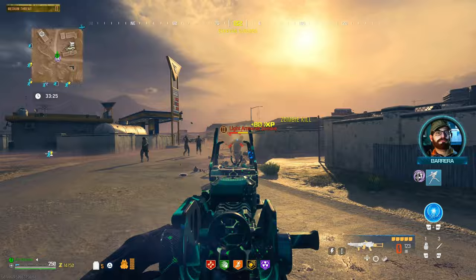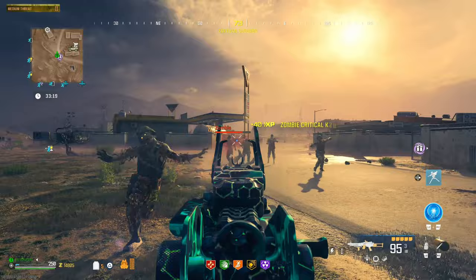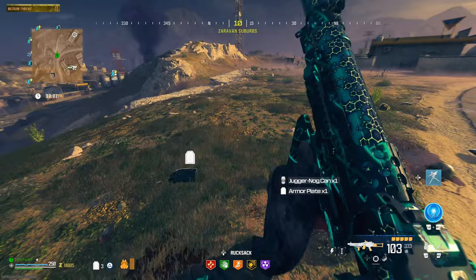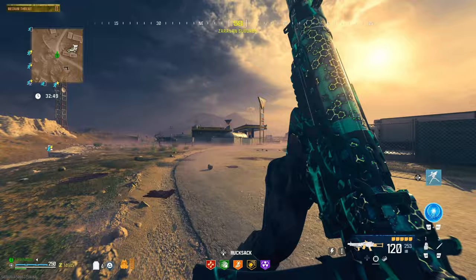We're frying him. Now I want a disciple for the next bounty — is he going to give us one? Hard to say. There are a lot of zombies. We picked something up — Jug? We already have Jug. The good news is this thing is super easy to control. The movement, like I said, the fact that we dodged that mimic ability twice is saying something.